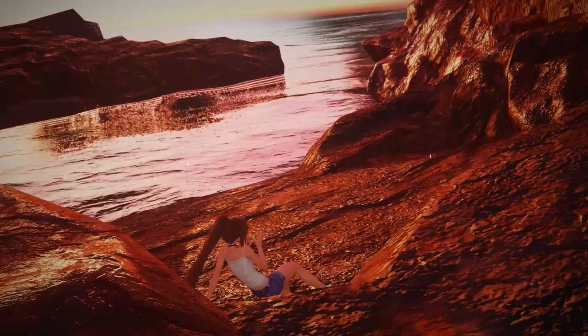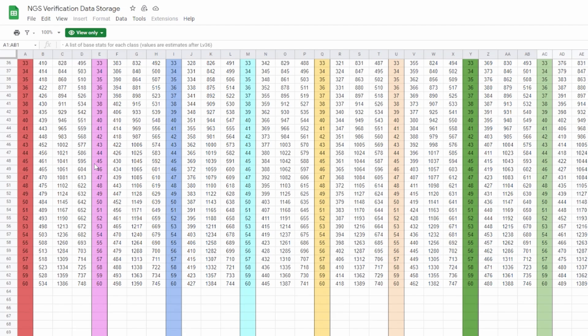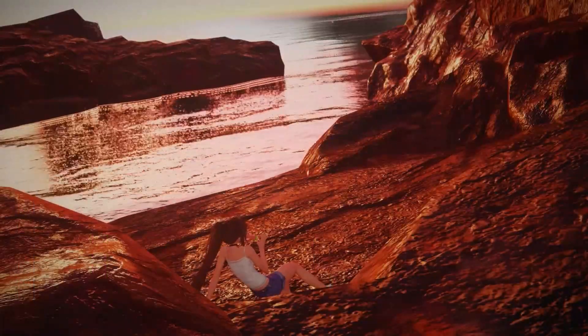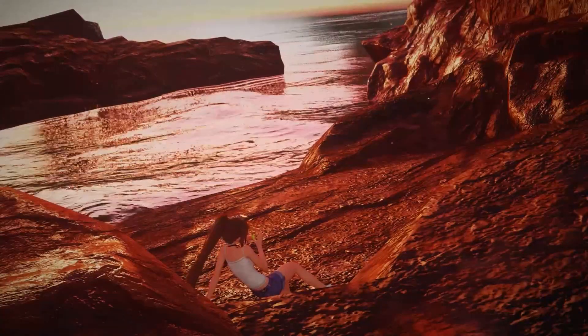I also have to update the attack power to a level 45 character. I'm going to be using the attack power of a level 45 Fighter — you can find this information on the NGS Verification Data Storage, and I'll have that Google Doc link down below. Let's start with the damage you would experience with a Cuckoo Roseate weapon while outside of the Geometric Labyrinth.